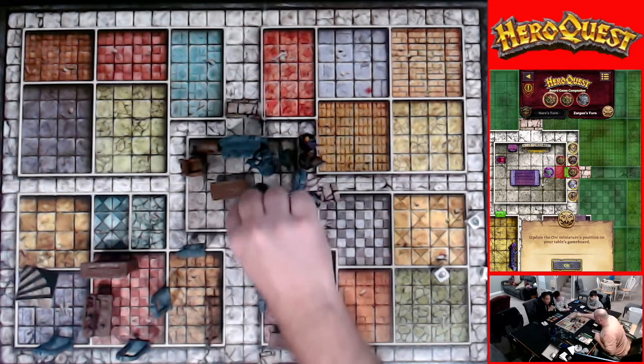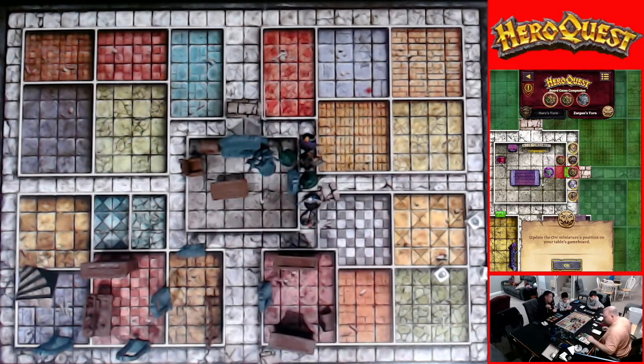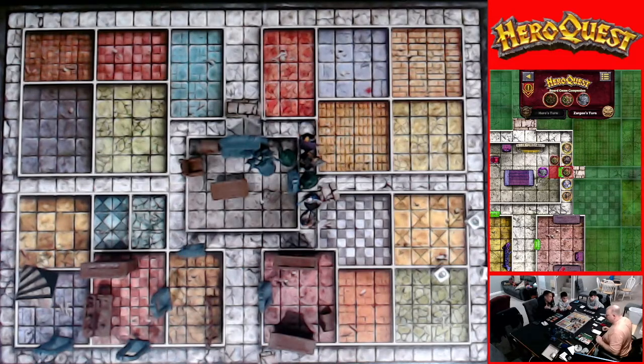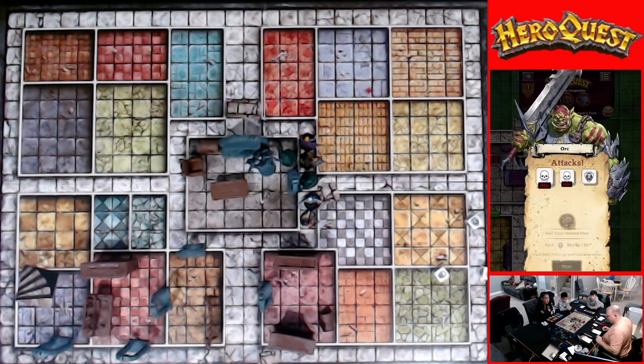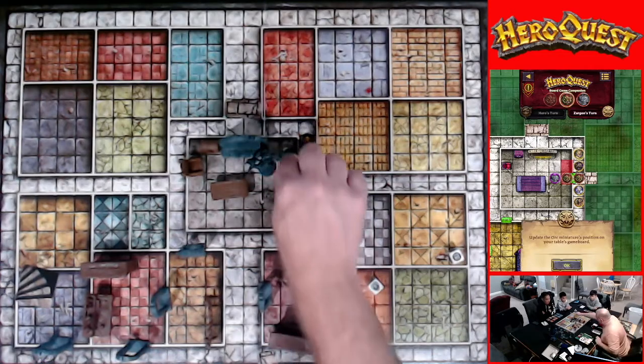The Orc steps up — but you and Dave can go through. Defend yourself, Dwarf! Dwarf takes two. Why does he always hit you? I need shields. One shield — I take one more. I'm down to five. This guy moves and steps into the door.